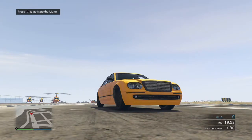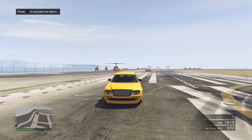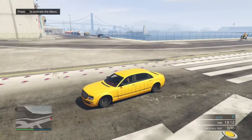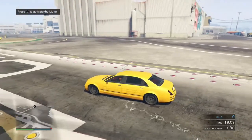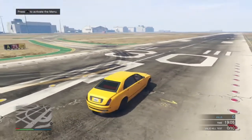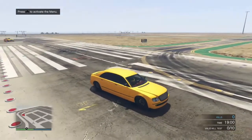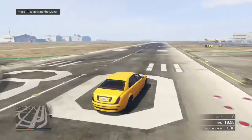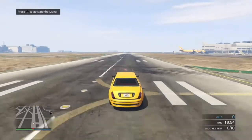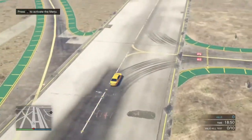Hey guys, what's up and welcome to a new GTA 5 gameplay. In this video it's going to be another car showcase. As you can see, I got this new car — it's actually an armored car. I know it doesn't look too much like it, but you can see those little panels there on the doors; that's supposed to be the armor.